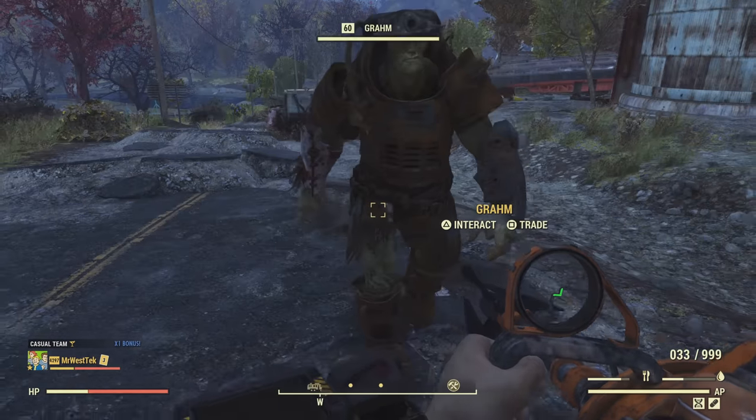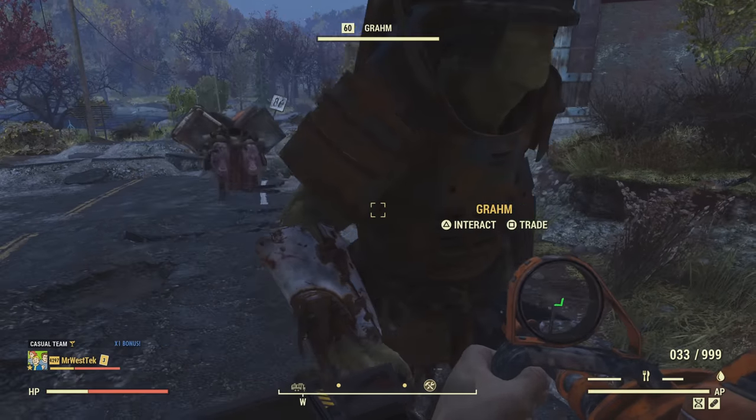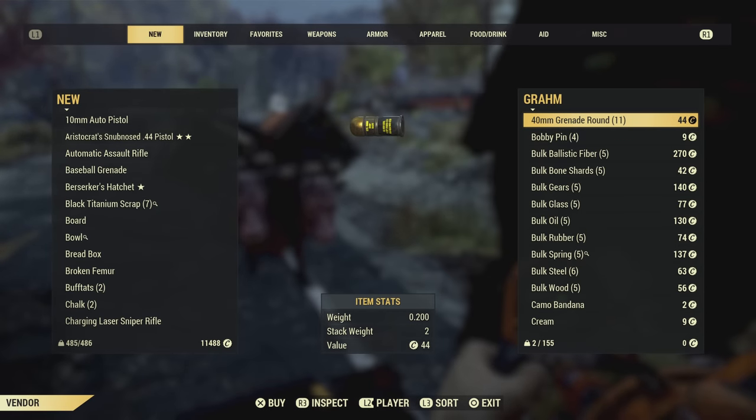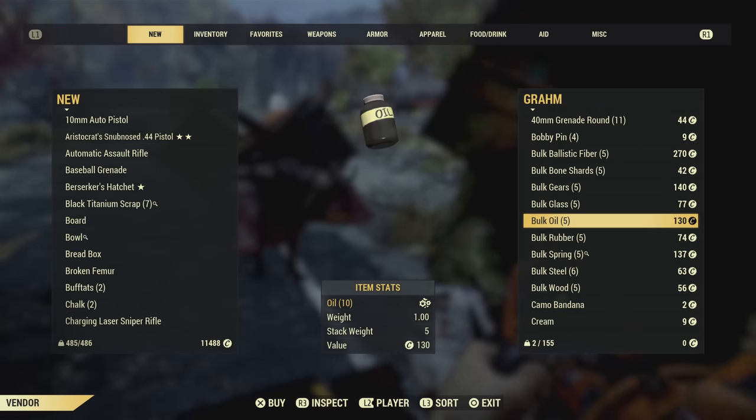I even heard you could start up a private lobby and he'll be close to Monongah, but I didn't have any luck doing that either. You can try that as well — let me know in the comments if there are any other ways to find him. It's probably the hardest part here, really.